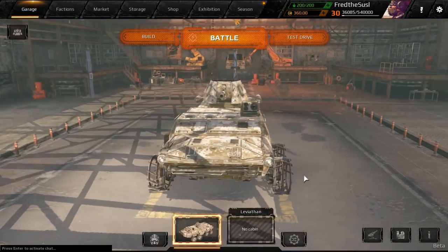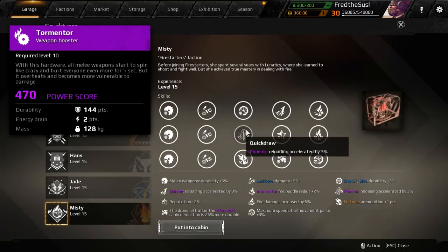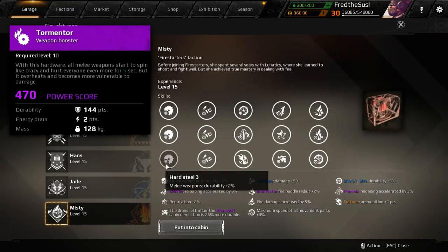In the co-driver seat we have Misty. Now let's talk about weapons and other stuff. We have hardware called Tormentor — it's a really interesting model. If you activate it, for five seconds your melee weapons get boosted. I don't think five seconds is actually enough, and the bad thing is it requires two energy instead of one. If you have two spears with a melee weapon combination, I think two spears would be much better.